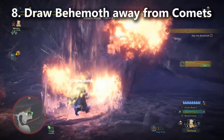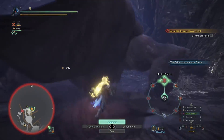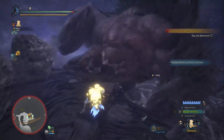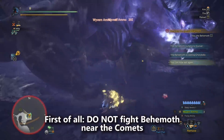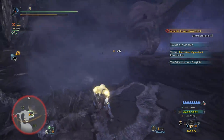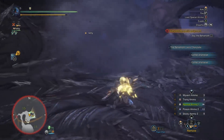Tip number 8 is kind of obvious but I hear people are having a lot of trouble with this with random teammates. When you're fighting the Behemoth you're only going to get 4 comets. You need those comets to stand behind for when he drops the ecliptic meteor. So if he's dropping comets, you've got to draw him away from those — don't fight on top of them. Everybody has to move away from the comets until ecliptic meteor comes down, then sheath your weapon and run behind them. If your comets are breaking, the problem is you're fighting too close to them.